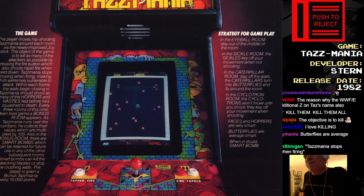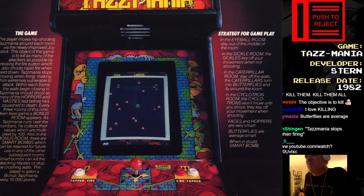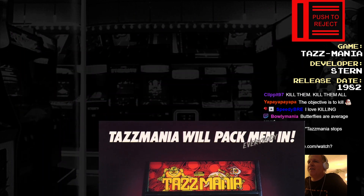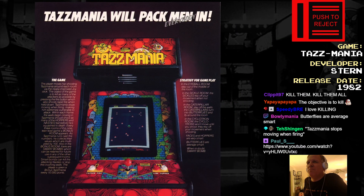Faces and hoppers are very smart. Butterflies are average smart. When in doubt, smart bomb. Well, it's nice of them to give me some GamePro pro tips before I start playing.